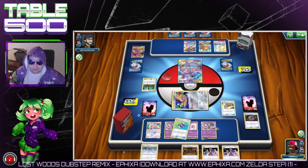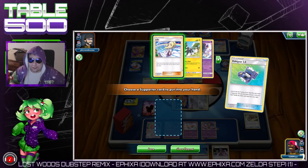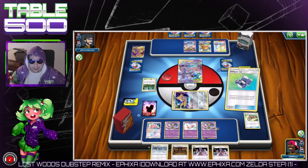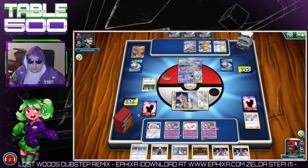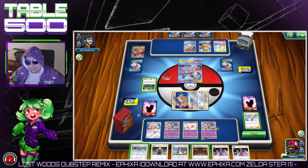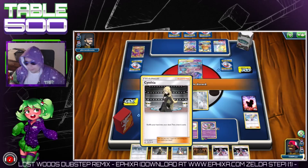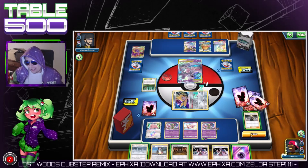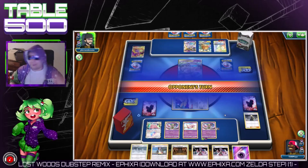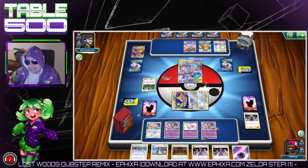Poke Gear, Lillie — sure why not. Lillie for two, I don't care. Rosa — whatever man. Gonna get Cynthia here. We're gonna wake up eventually — come on Jirachi, you're gonna wake up eventually, right? What is that, like five or six turns in a row now that we haven't woken up from Jirachi? Something like that — that's crazy man.